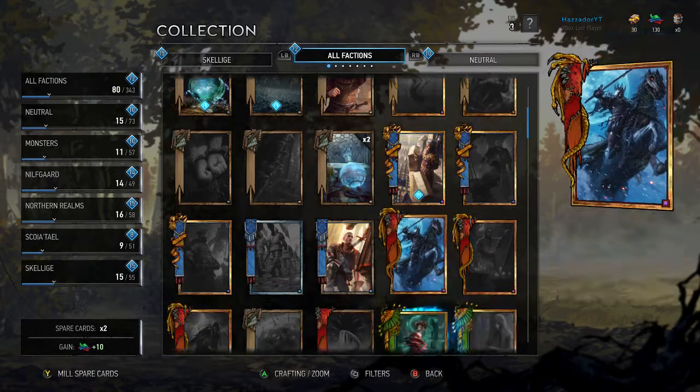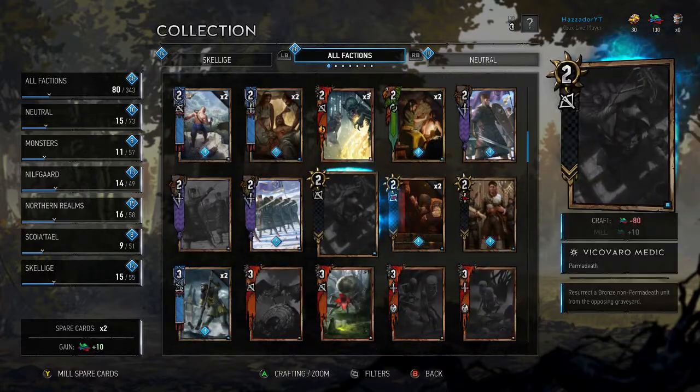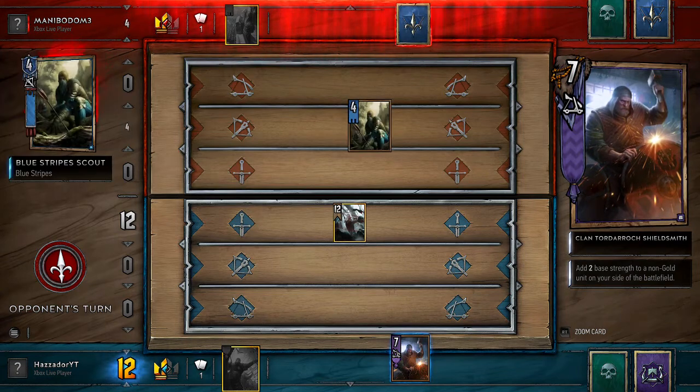And all these cards you can collect, you can dismantle cards you don't want, and then craft new ones, and basically the main objective is to simply collect them all so you can build the best deck possible. So this game isn't simply playing Gwent — it's a massive sticker book of Gwent cards which you have to collect over time.